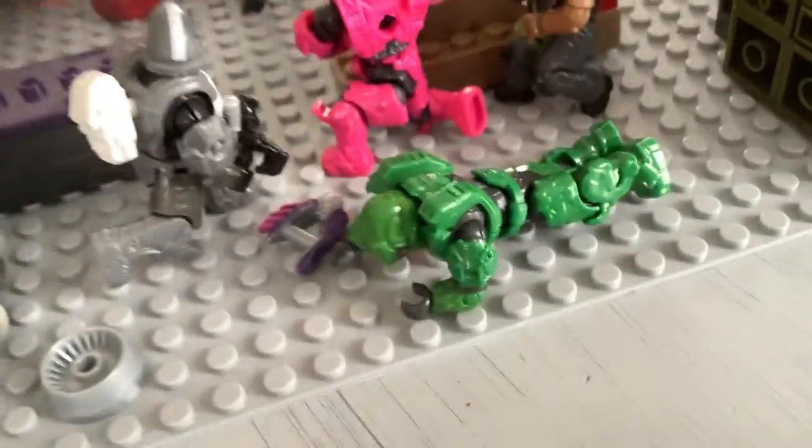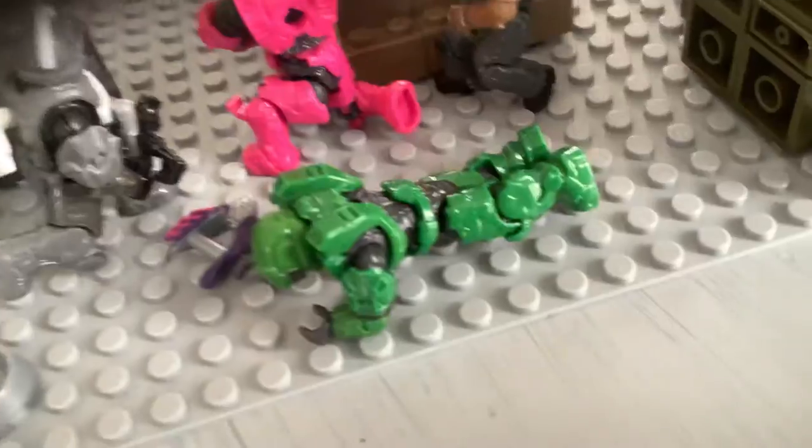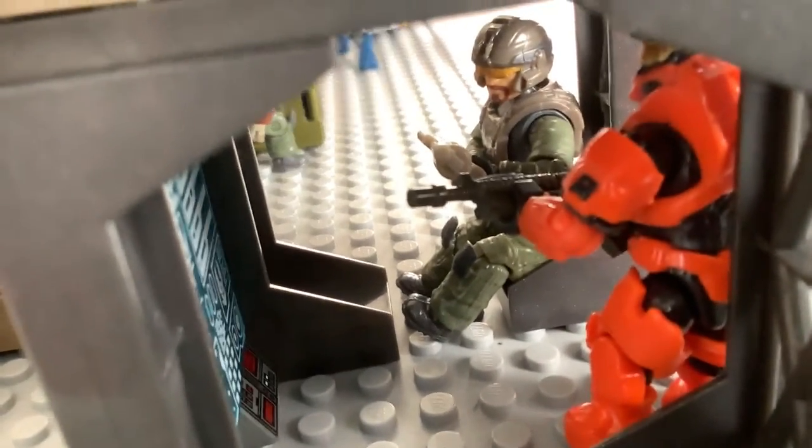We got some Halo 2 pink, and this random green Spartan driving for a needler lock, some Marines pushing in. We got Linda and a Marine with snipers, and then we got some people on base. We got a medic right there, and then the orange Spartan is just, like, a backup. And they got their little computer right there.